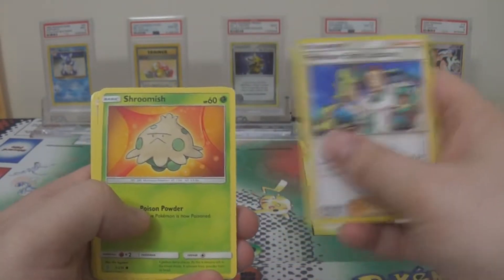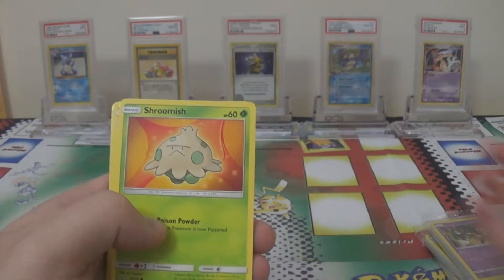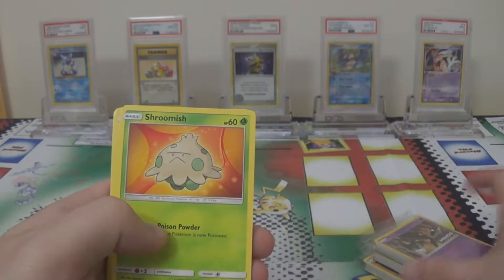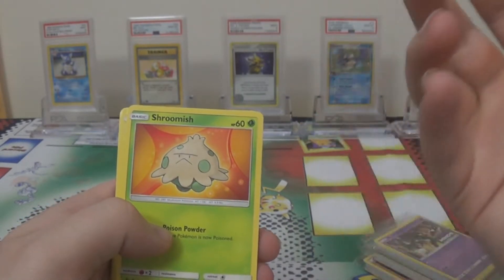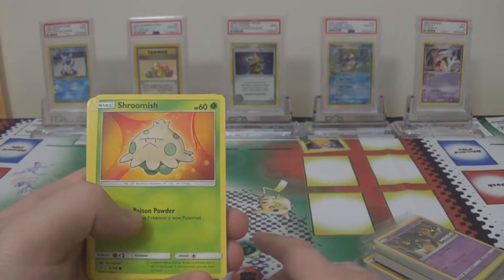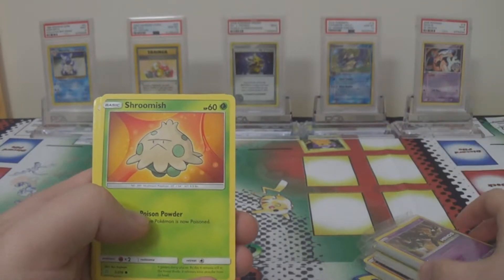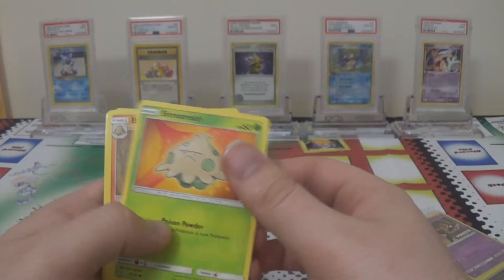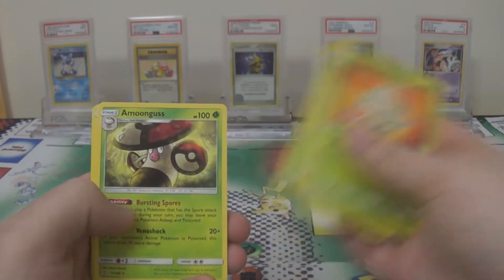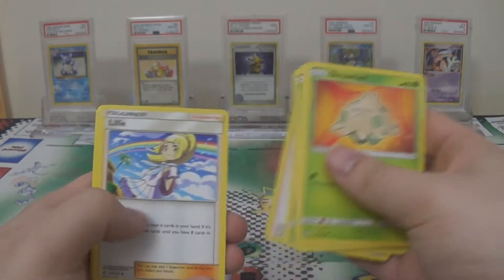We then go into the first of two halves of the deck. Each of these kits has two out of four sets of cards — one always corresponds to your promo, so one is the Tapu Fini one, and then one of the other three at random. Here we have the one that deals with Amoongus, so we have a Shroomish, a Breloom, three Foongus, and two regular set Amoongus.